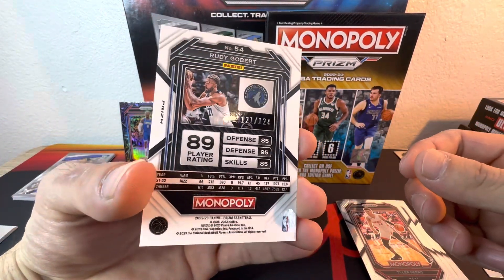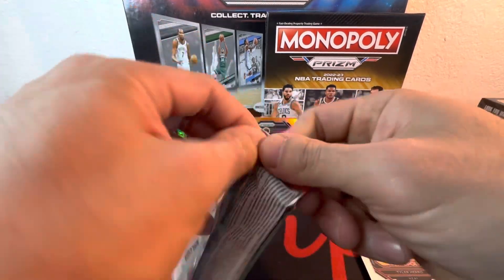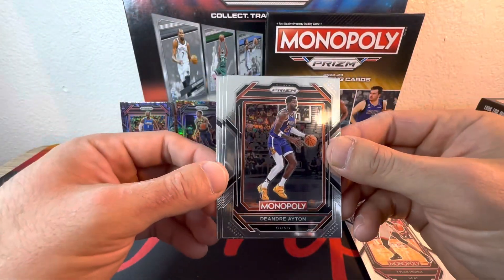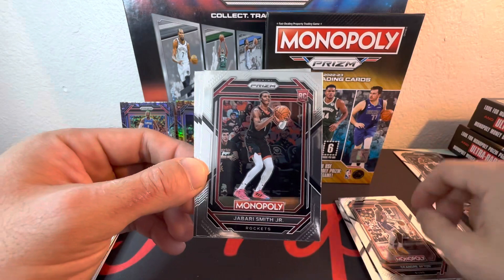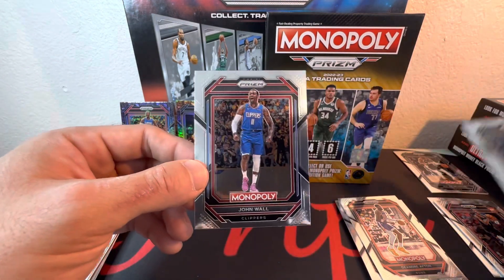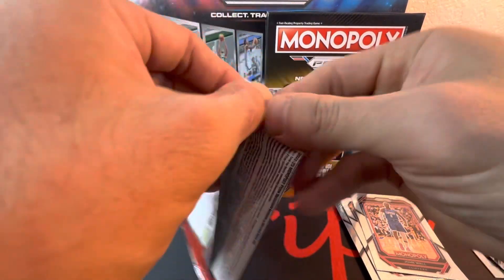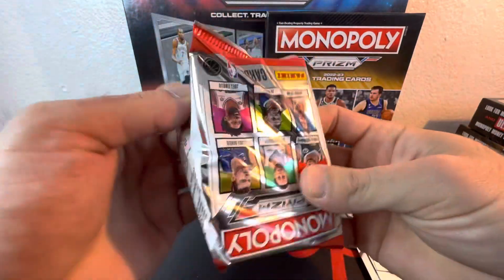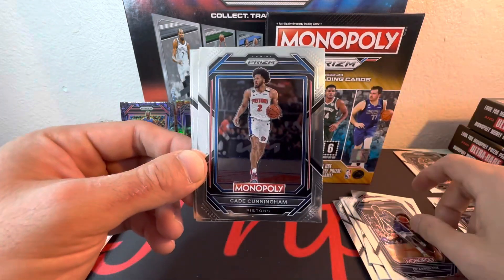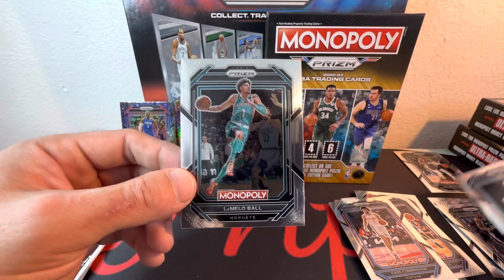That orange is numbered out of 124 — we get 121 out of 124. Next pack we got DeAndre Ayton, Jabari Smith Jr., Malachi Branham — just talked about not pulling him yet — and John Wall. John Wall's coming in every pack so far almost. Next pack: Daren Fox, Cade, rookie Chet — let's go — and LaMelo Ball.